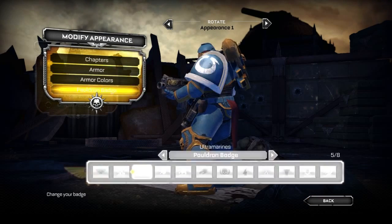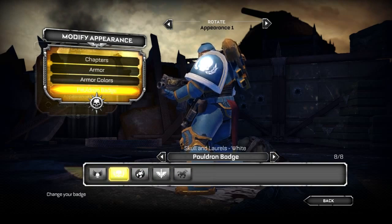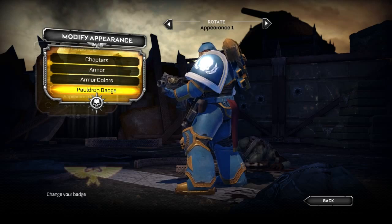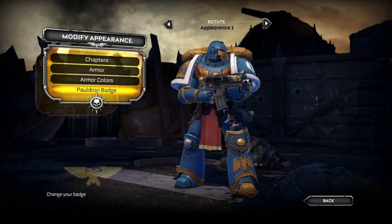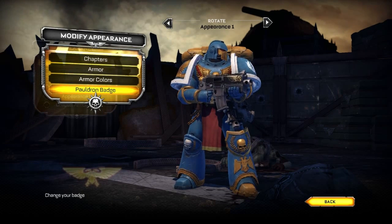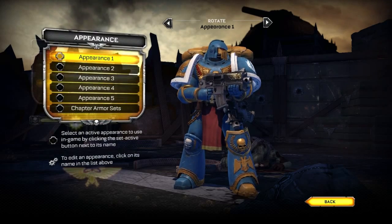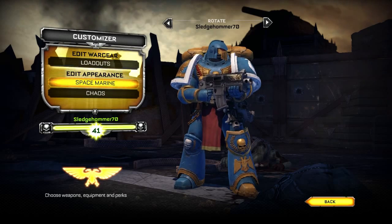Now if you want to adjust the badge, you can go through and change the badges on the individual pieces of armor. You'll see in a lot of the loadouts we had earlier that there were some blank pauldrons that you can then add badges to. Let's speed things up a little bit and we'll check out one more Space Marine build and a couple of Chaos Marine builds.